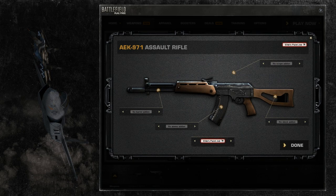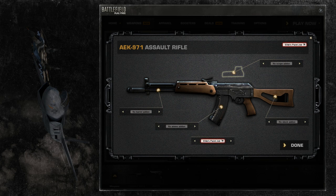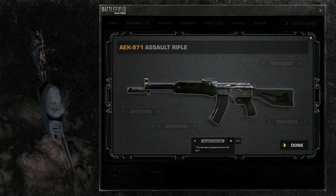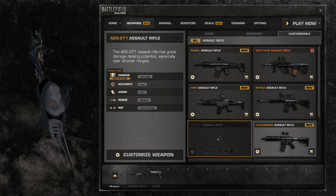You have five slots to customize: scopes and sights, stocks, barrels, magazines, and ammo and paint jobs. Do you want longer range and extra accuracy, or extra damage and larger magazine capacity? The choice is yours.